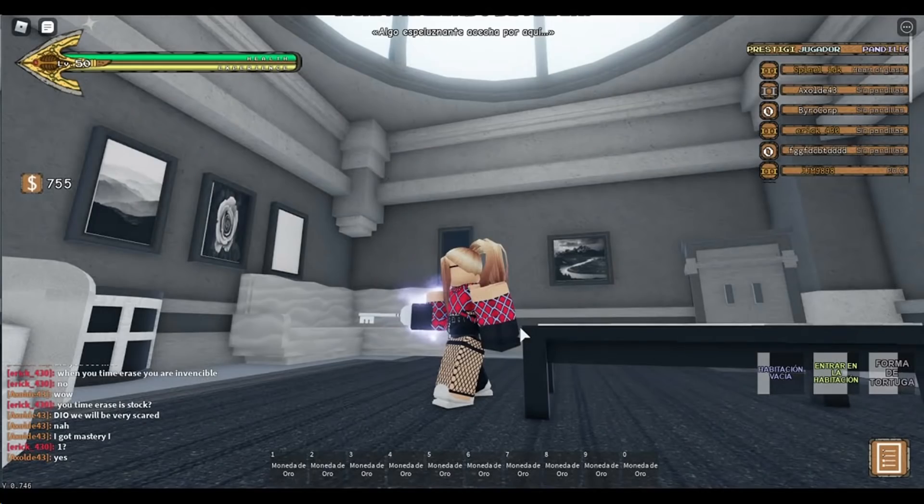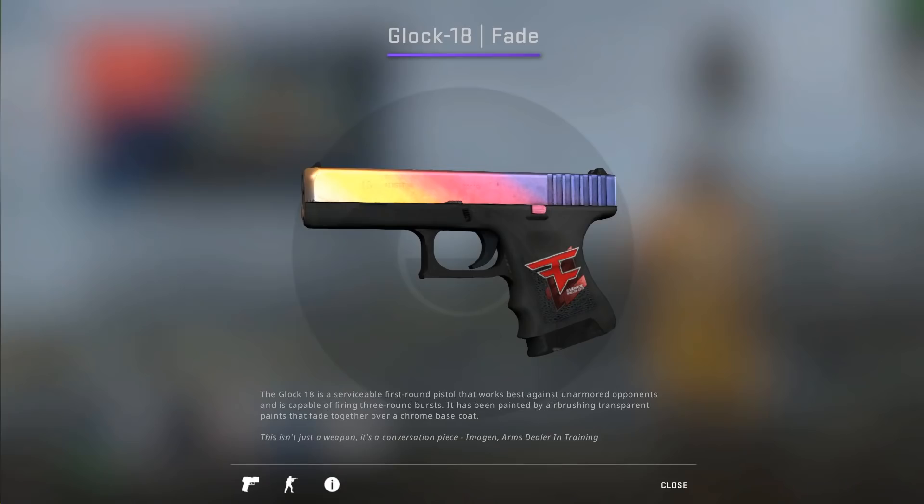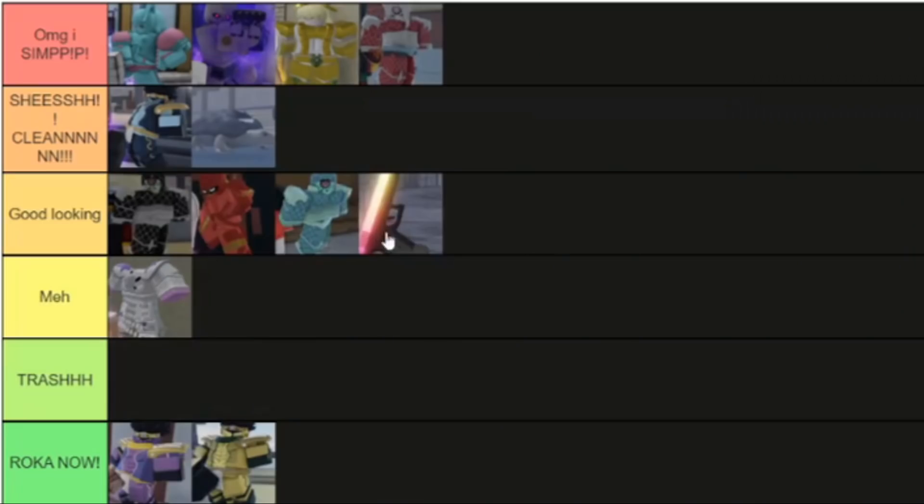The next stand is the Fade Glock — a skin from CS:GO that costs a lot of money. It's good looking but not as good as the other top skins. The black contrasts nicely with the rainbow gradient from red to yellow — it's pretty cool.